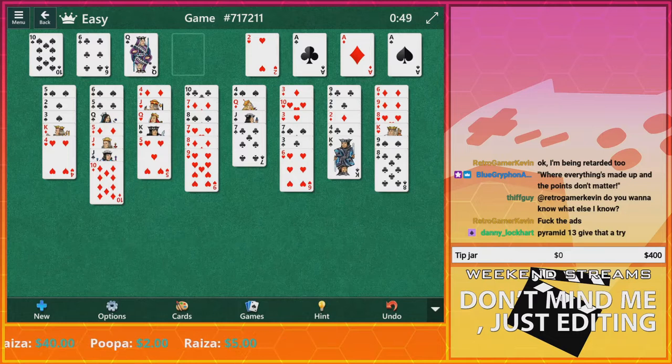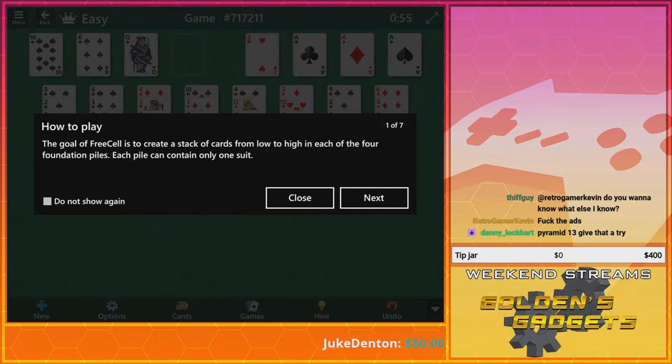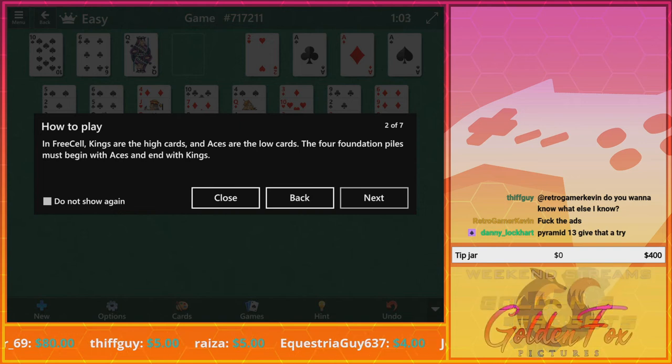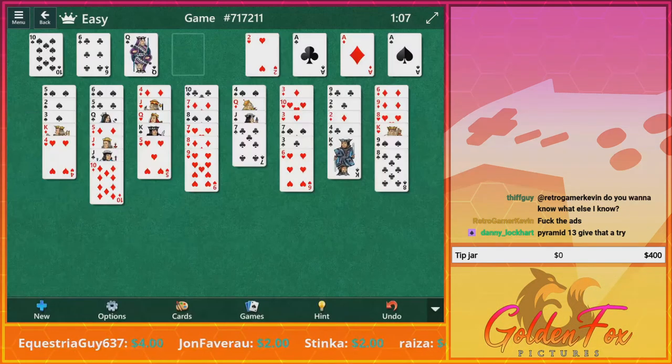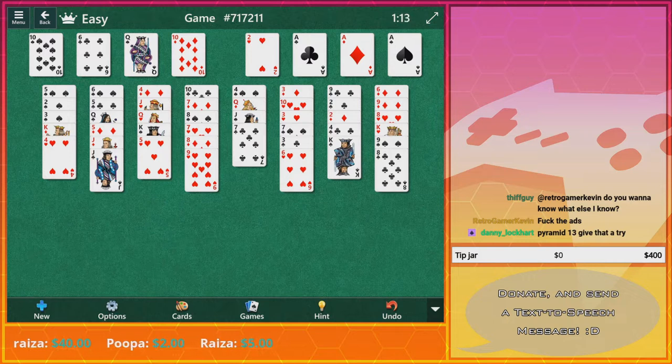Do you still stack these every other like black, red, black, red? The goal of FreeCell is to create a stack of cards from low to high in each of the four places. Each pile can contain only one suit. Okay. And in FreeCell, kings are high cards — oh, they go backwards. All right, I think I got an idea for it. You shuffle around the lower cards until you have high to low and low to high.